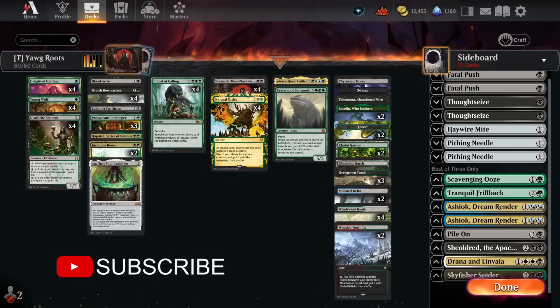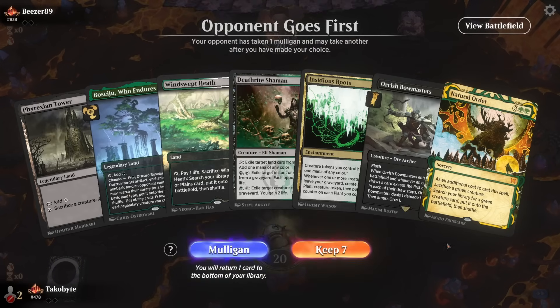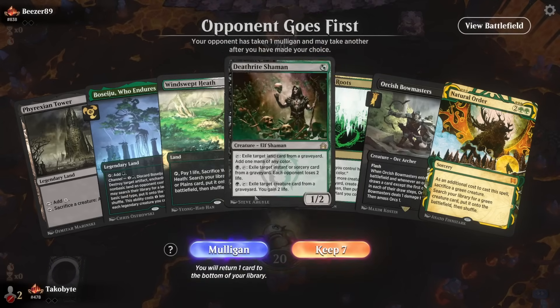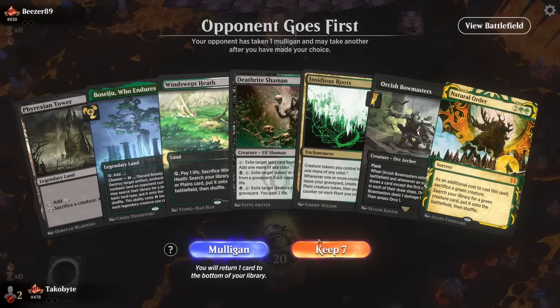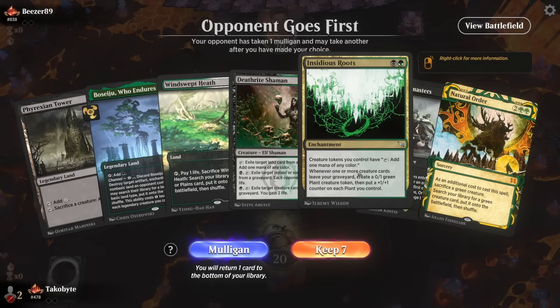With that said, we're going to do some timeless best-of-three to show you guys how the deck does. Let's hop on over. Okay, let's see how good this can be. So already a Wombo Combo here — Deathrite Shaman with Insidious Roots.